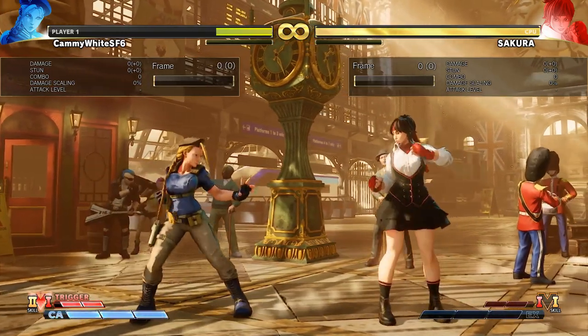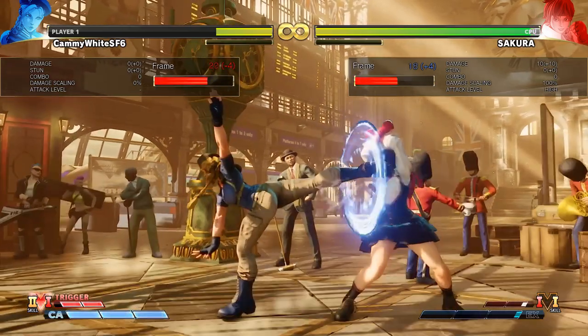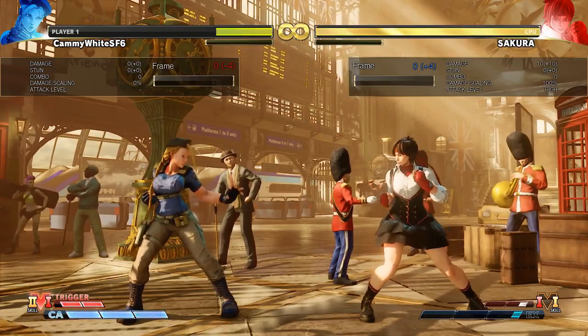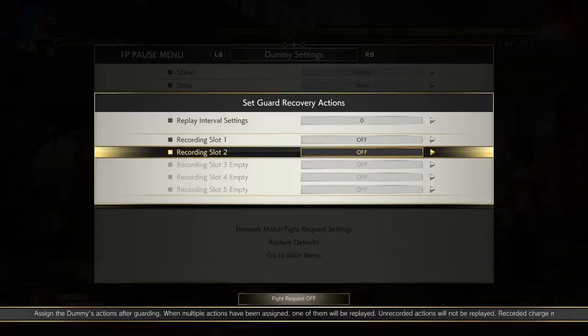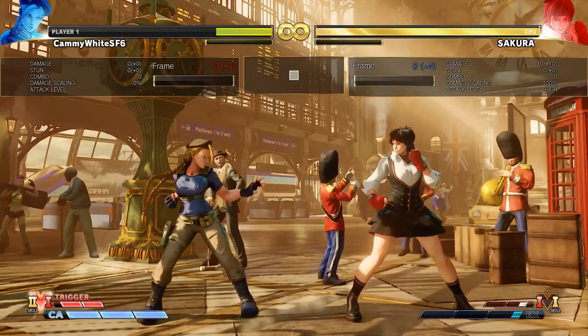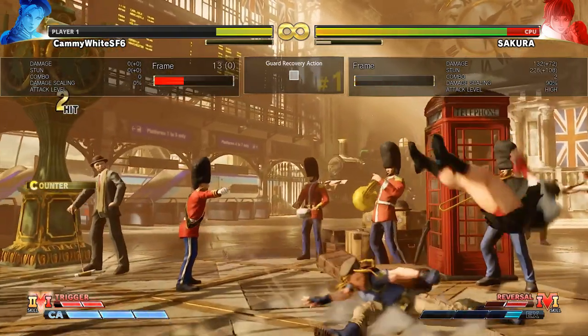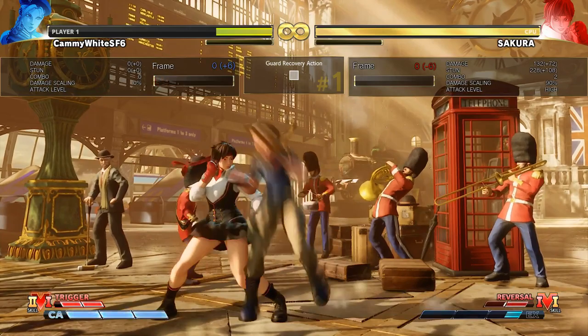She's a really mobile character, and to keep her opponents at bay she has this stand medium kick. This has insane range — it's deceptively far and it has pushback. It's minus four on block, so what people are going to do if you annoy them with this at max range is either try to take their turn back. That is very likely to whiff because this has great range and pushback, so you can auto-space a whiff punish there with crouching medium kick, for instance.